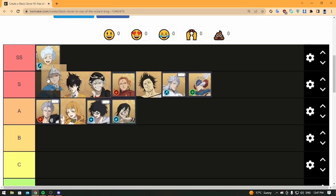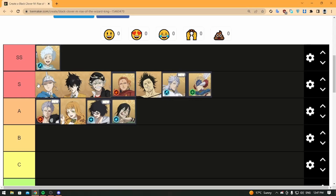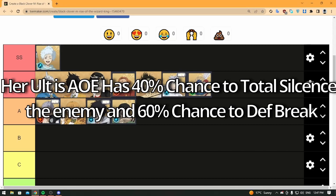In S tier there is Charlotte — she could even be SS tier or as low as A tier. Her skill two is crazy: she has a 20% chance to gain an extra turn, which means she can use skill two and then ultimate in the same turn. If she doesn't get the extra turn, she increases stamina on basically every enemy alive. She is crazy — definitely S tier.